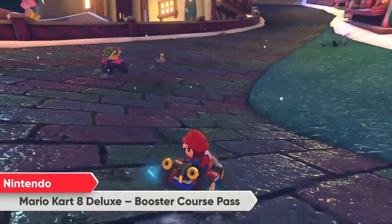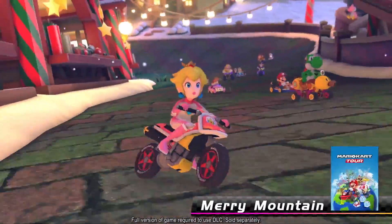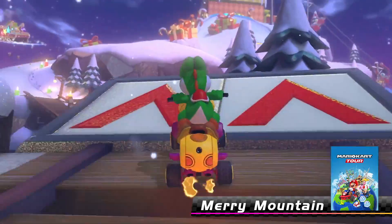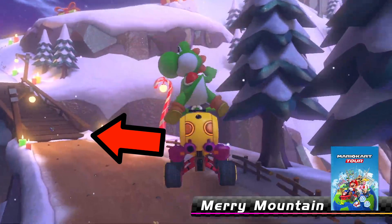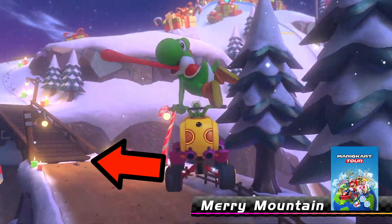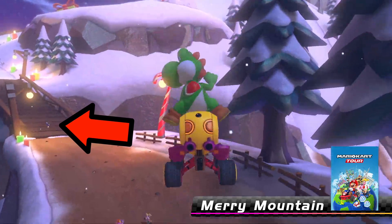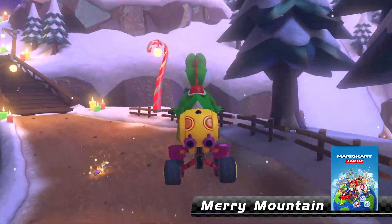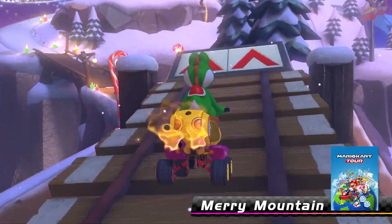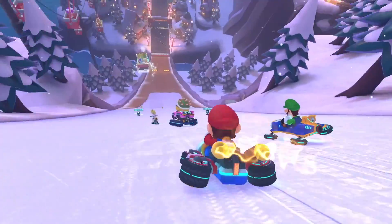Let's move on now to the anti-gravity. So this course has anti-gravity — the second in the booster pass to do so — except we don't really see any anti-gravity pads. I would assume it starts on this bridge and then ends when you jump off the wide view turn. I'm assuming this because you can kind of see Luigi do a little trick animation. The video is super compressed and blurry, but it looks like he might be activating his anti-gravity, or he's just doing a normal trick here — it's kind of impossible to tell. All that matters is we do know that once you get on the snow, you are on anti-gravity.